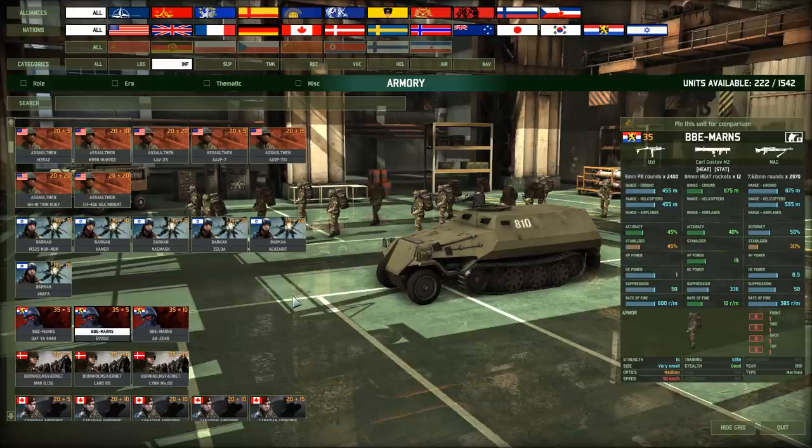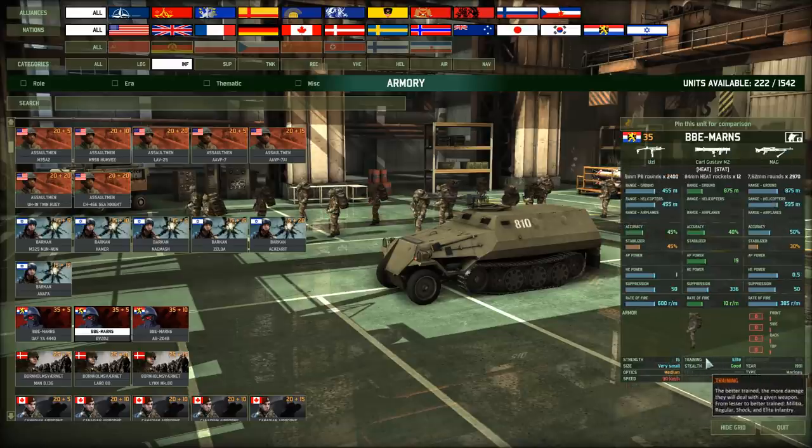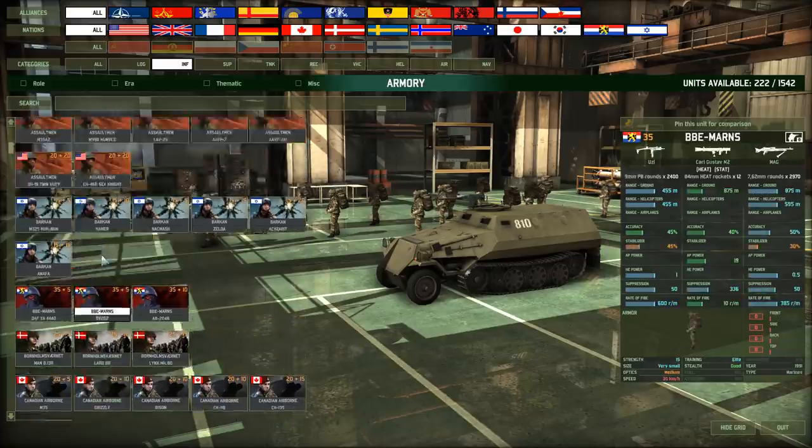The BBE is a unit that has currently been disbanded and absorbed by another unit. Its proper translation would be the Special Assistance Unit. In the Netherlands, it's sometimes deployed as a counter-terrorism force — they do the most dangerous arrests, counter-terrorism ops, and hostage situations. As you can see, they carry an Uzi — very accurate for an SMG — a Carl Gustav II, and a MAG. They're a 15-man elite squad, and of course you're going to be paying for that heavily. Still, at 40 points, they're not that bad.